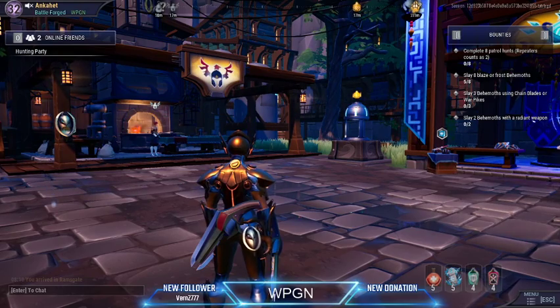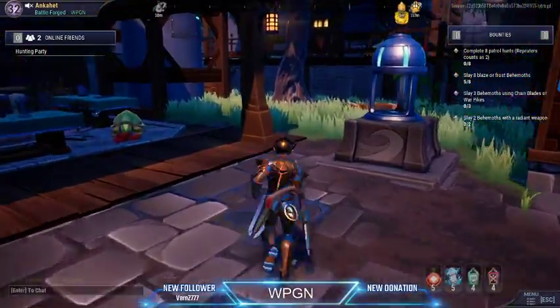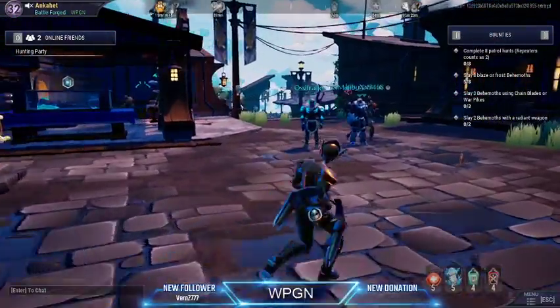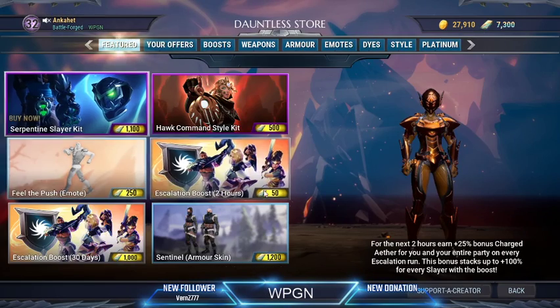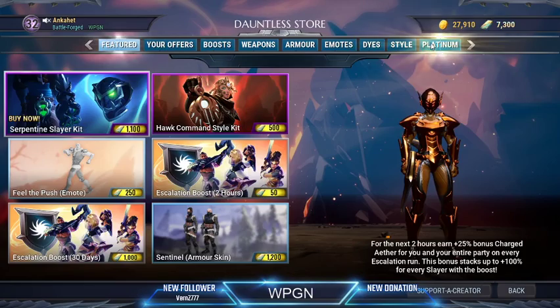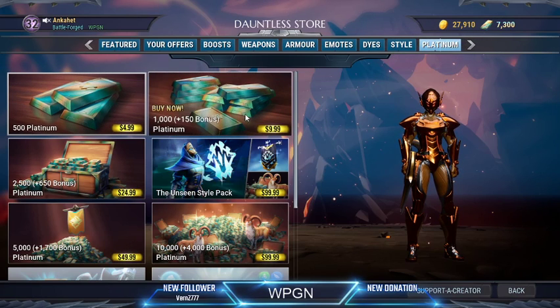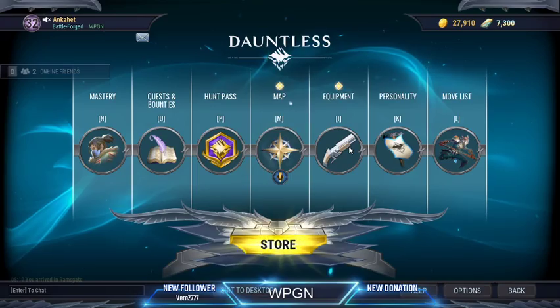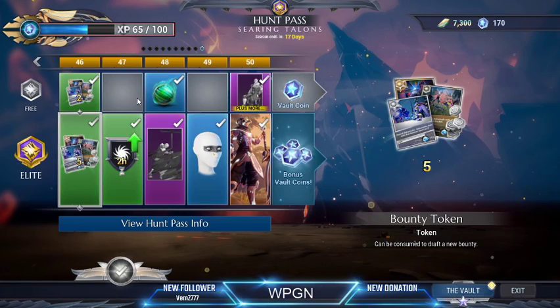While the game is free to play, it does have a version of a subscription. You cannot outright pay this subscription fee — you have to buy it with platinum, which is the in-game store currency. If you wanted to do that, you'd come to the store and buy platinum. The subscription or elite pass costs 950 platinum, so with a $10 purchase you get 1000 platinum and have 50 left over. But you don't have to do that if you don't want to.